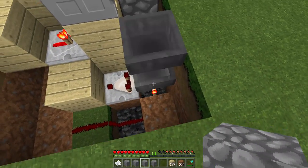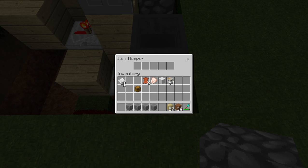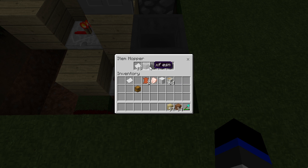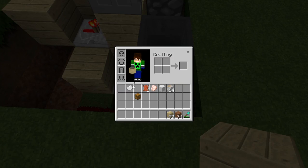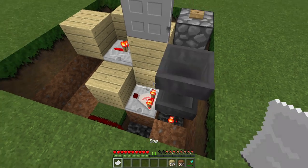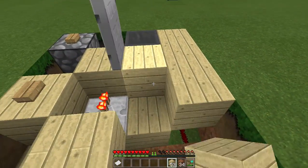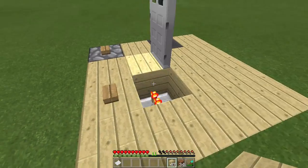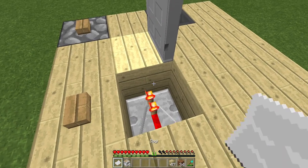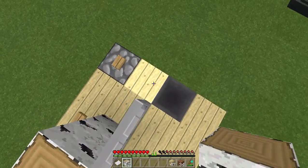Just go down to this bottom hopper right there. Place in your 18 — make sure it's only 18 pieces of paper in this front one there. And then place in your four cobblestone so they fill up those extra slots right there, and your 18 pieces of paper. And then make sure you have your one other piece of paper that's also named the exact same password. And then you can go ahead and cover it up, just like this. For this part, you're going to have to sneak and place a block on top of that. You can make it however you want; this is just how I'm making it.